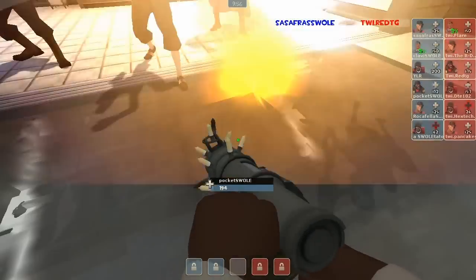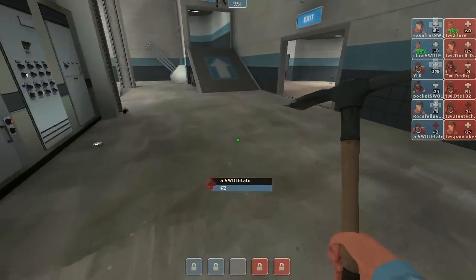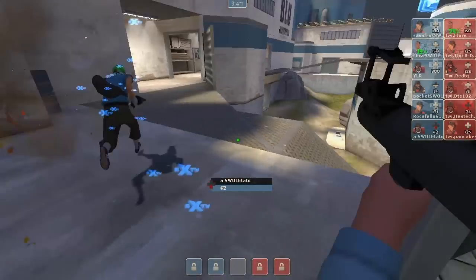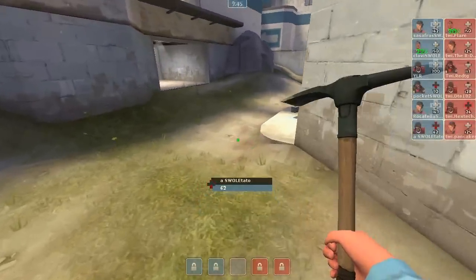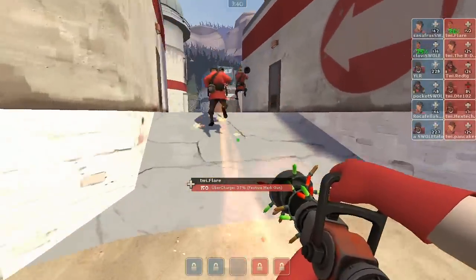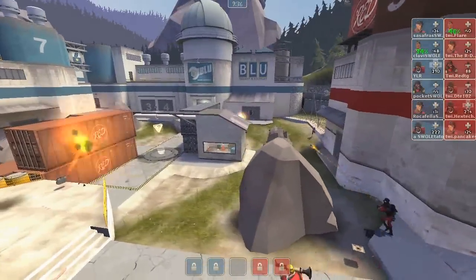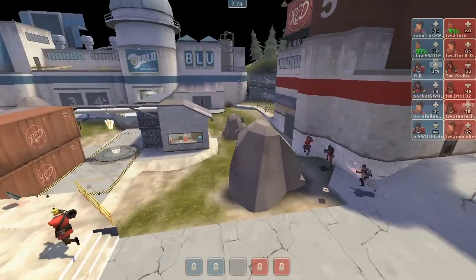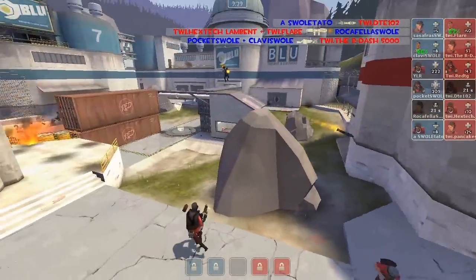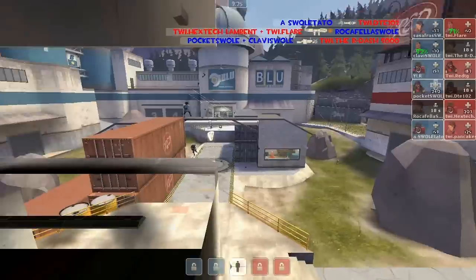We'll see what Team Wicked Instinct decides to do in retaliation. Right now they're losing the mid-fight and not having enough presence to defend second. They have to figure out when to retreat from the mid-fight while still keeping people alive. They also have to work on those flanks — those flanking scouts for Swole have been really good at pressuring the medic and pressuring those side flanks, so they definitely have to worry about that.